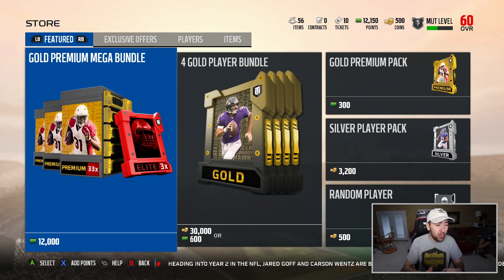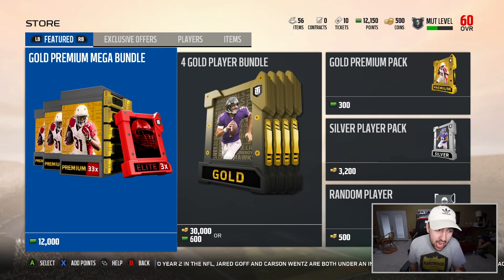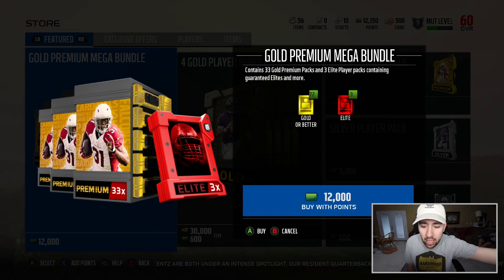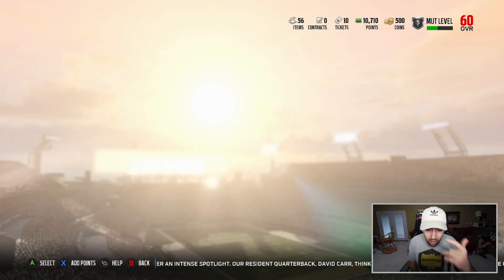I'm just going to open the packs. As you guys can see, looking at the packs right here: 12,000 Madden Points, 100 bucks, maybe 90 if you have EA Access. But the Gold Premium Mega Bundle gets you 33 Gold Premium Packs and 3 Elite Player Packs containing guaranteed elites and more. So you got 3 elites guaranteed. Pretty excited about that. I'm going to go ahead and cop this bundle right here.